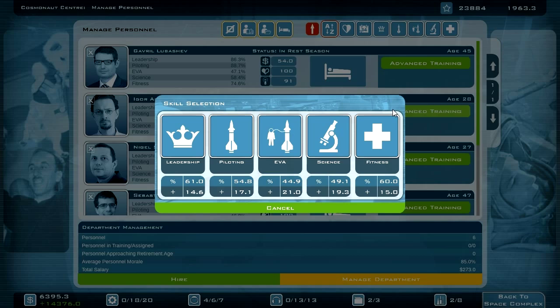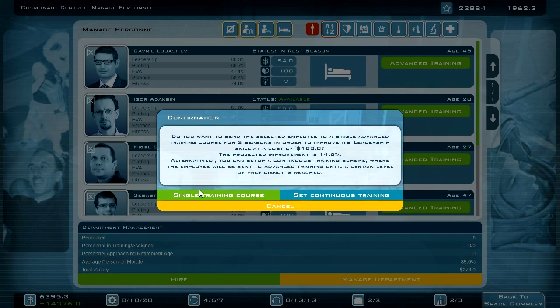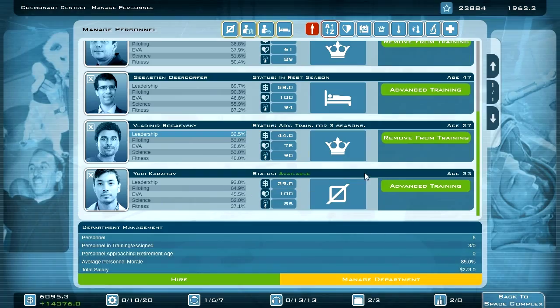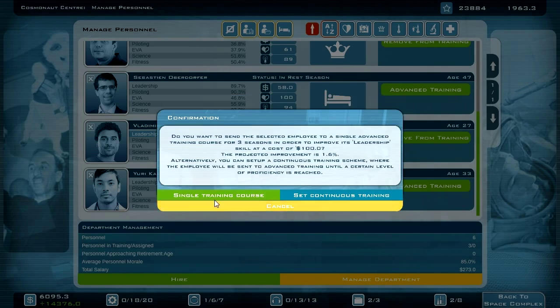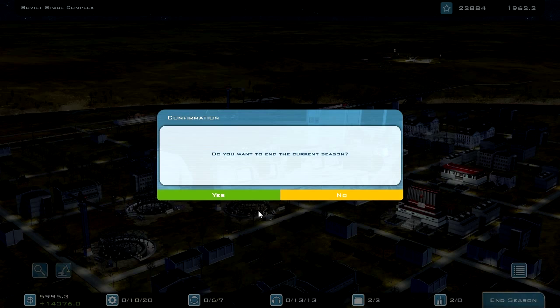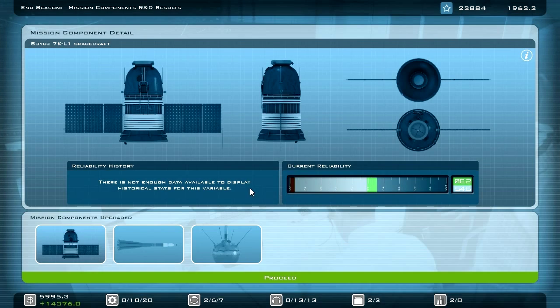I have my cosmonauts — I think I will send them to advanced training as well, because it will take some time until I can perform the next manned launch. Everything is in construction or training, so I can end the season.